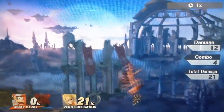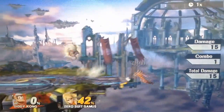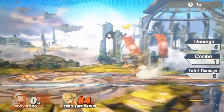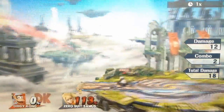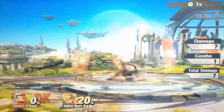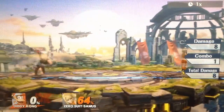Diddy Kong's down B is his banana, and this is probably his best special. It throws out a banana that you can use for many things: you can zone the opponent by placing it on the ground so they can't go to that area without grabbing it, and if they try to grab it you can just forward air them; you can throw it at the opponent to make them shield, giving you shield pressure and a free grab; or you can throw it into the air while they're airborne to hit them and get a free attack, frame-trapping them if they air dodge. It takes practice — you have to down B then short hop, Z-cancel grab — but practice it for an hour in training mode and you'll get quite good with it.